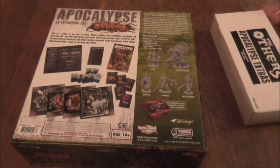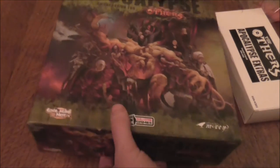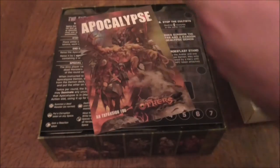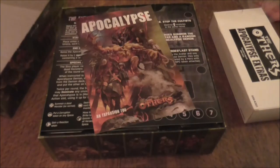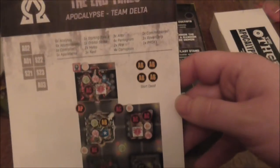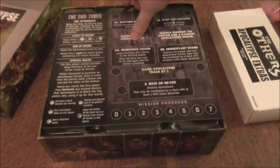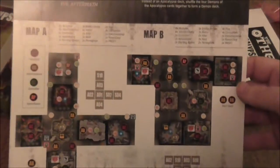Please remember, guys, you do actually need the base board game The Others to play this. So let's open this up. The first thing we see is a nice little rulebook. There's also what looks like a mission book, a poxy look track, a couple of missions, a map called End of Times, and another little map.